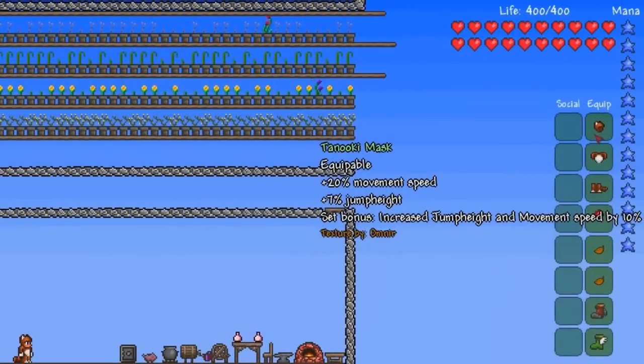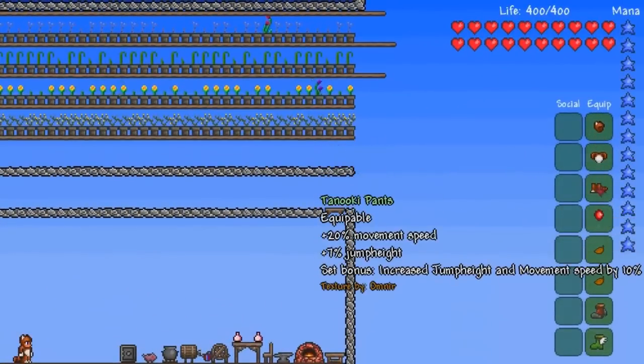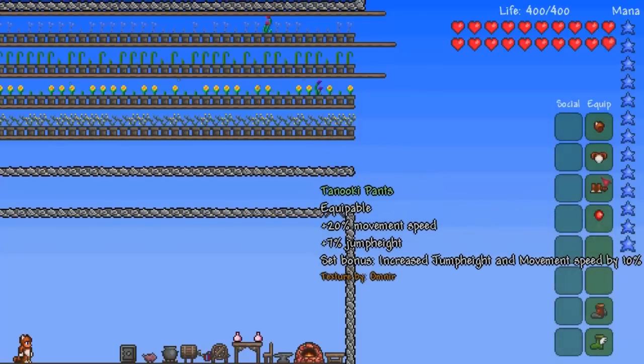you do not need an anvil or a loom. Each piece of armour gives 20% jump speed and 7% jump height. Wearing the entire set gives an extra 10% of both. But this set is really not designed for battle — it doesn't give any defence boost.